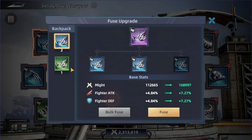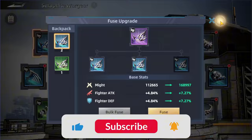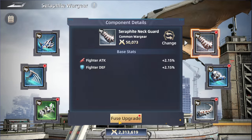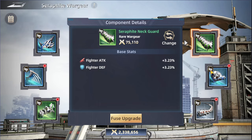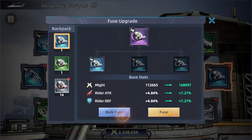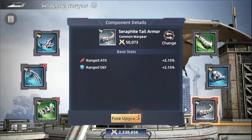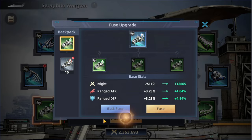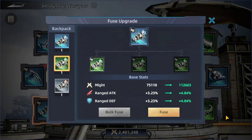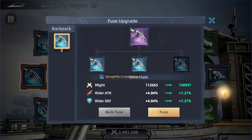Let's try out the fusion. Using all — okay, we need to have the same variety to be able to make it to the next tier. I'm going to fuse everything I've got to see how it works. I need just one more gray piece — okay, here it is. So yeah, it really helps to get a bunch of stats and it's completely free.